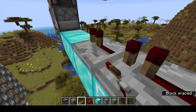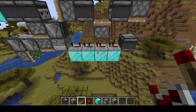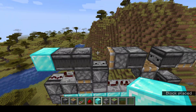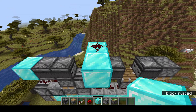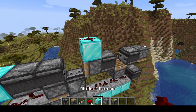One tick, one tick, two tick, four ticks. You got it, right? I hope so. And then you should be good. And now you can do this. If you're going to make it tileable, make sure to have another piston beside it.